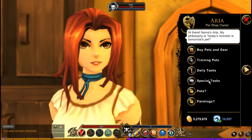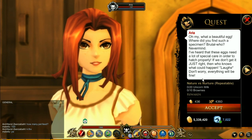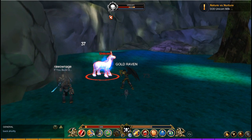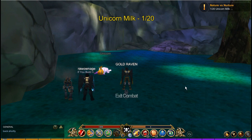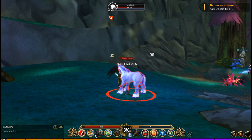Talk to Aria and in the special tasks, you'll see a new quest for a mature egg — grab this quest. Head back to Unicorn Glen and kill the regular unicorns, not the sick unicorns, the regular ones. It'll take a while because not every kill counts towards the quest.